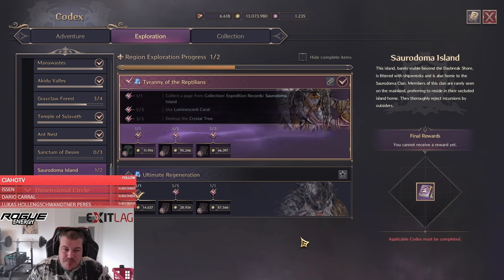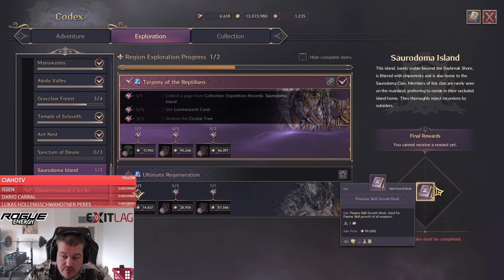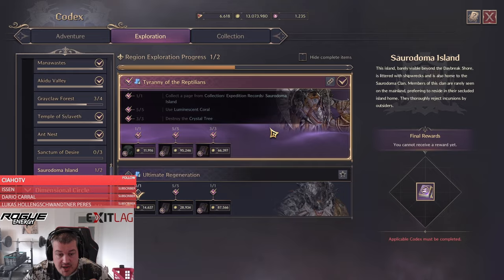Welcome! In stream, many people have been asking me lately how to solve the crystal tree quest. Many people are stuck on it on the Zaradoma Island to unlock the four epic skill books, so let's jump right in.